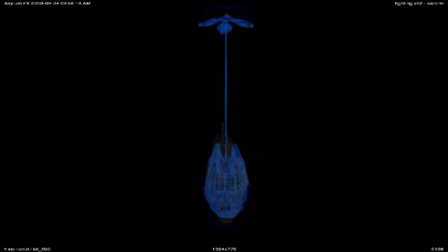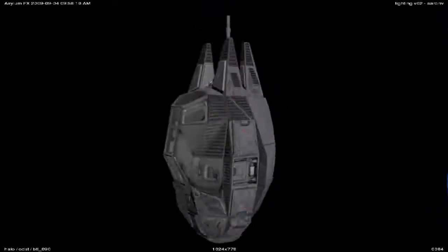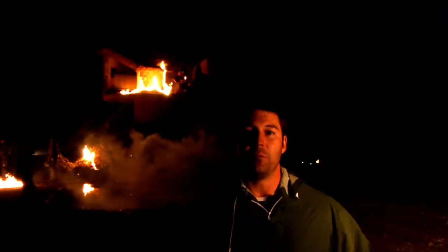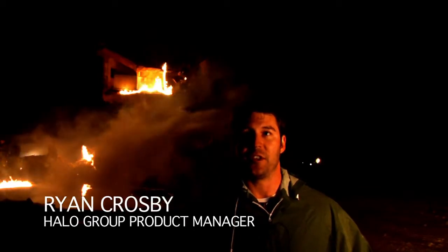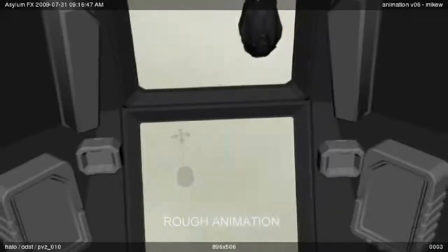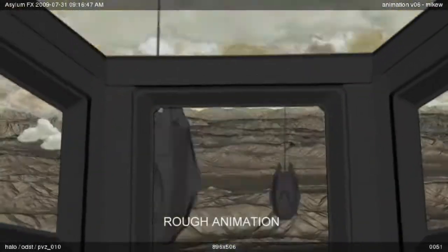Paratroopers today use parachutes, but 500 years from now the parachute has been replaced by a drop pod. A drop pod is a single-man method of insertion, so you can think of it almost as a manned bomb. This is the way that ODSTs insert into battle — they drop in from orbit in single-man pods, the doors blow off, and they come out fighting.